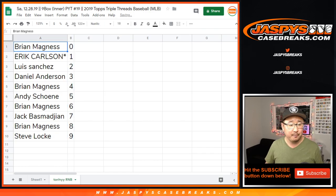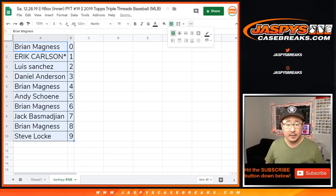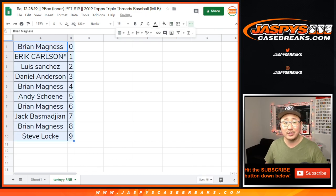Let's order these numerically. There you go. This is Joe — I'll see you for the next one. JazzbsCasebreaks.com.